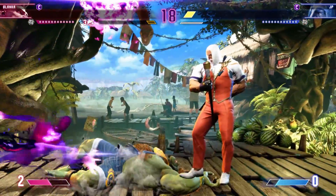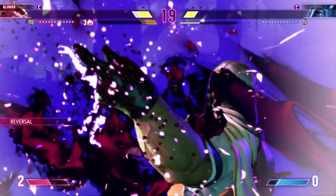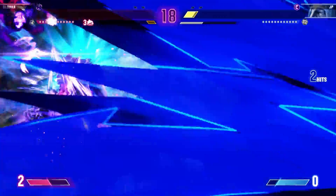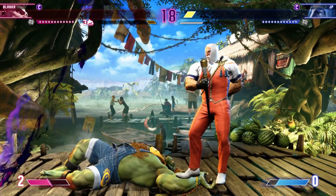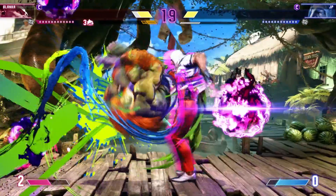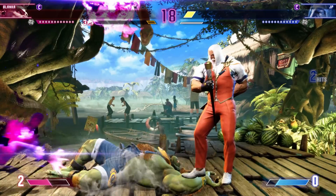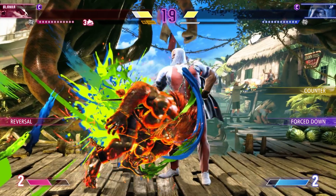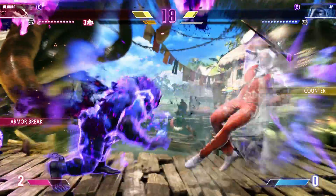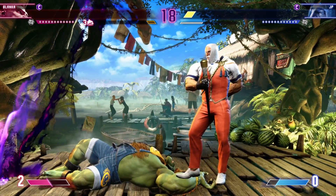He does his pose, his super activation, and then a bunch of the psycho-powered ghosts start flying out from all corners of the screen — coming in from high angles, coming in from low angles, at a delayed and staggered manner as well. This is the only footage we have and Blanka unfortunately dies right away so we don't get to see the full breadth of it. But on paper it looks like it's basically another lockdown, another screen control sort of deal — while the ghosts are ongoing you better start blocking, and then deal with whatever mixups JP wants to put you through.